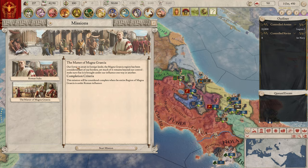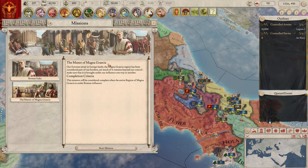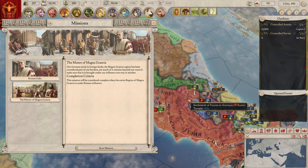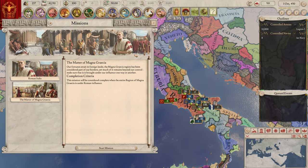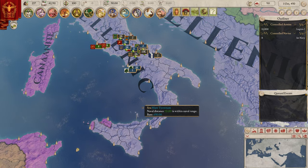The 'Matter of Magna Grecia' mission: our fortunes await in foreign lands. The Magna Grecia region has been considered part of our borders yet much of it remains beyond our control — make sure it is brought under our influence one way or another. This mission will be considered complete when the entire region of Magna Grecia is under Roman influence. That seems pretty rough. There's another change here too — let me check the maps.